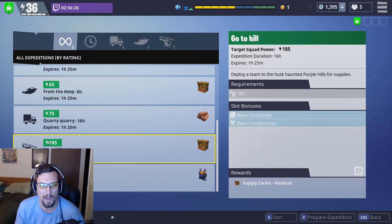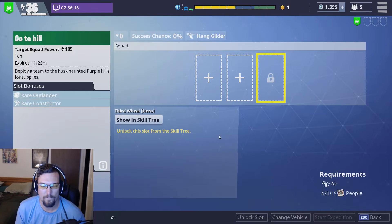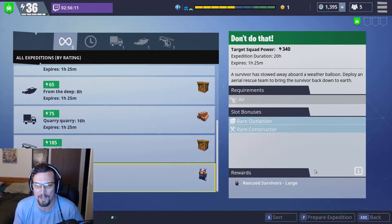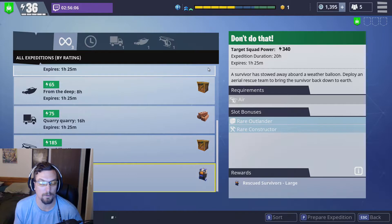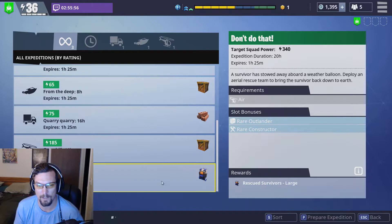These I haven't been able to touch yet because their power requirement is just astronomically high, and I only have three slots right now. The next slot I'm going to get is in research tree four, so it's going to be a while. But if I could, I would do this one because it gives you larger rescued survivors — the same survivors you put into your squads. And even if you think you've got a good squad set up, you can send them out here and then retire them for the books and experience when they come back.